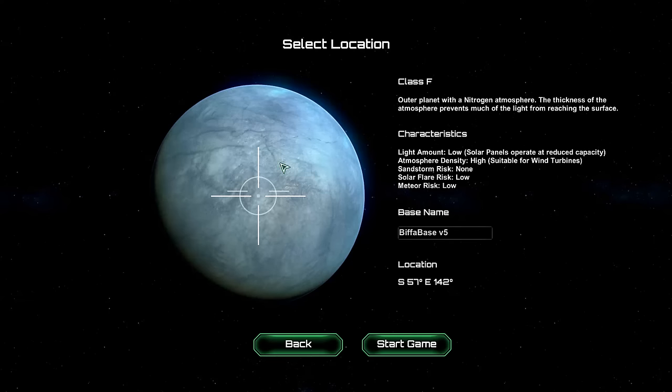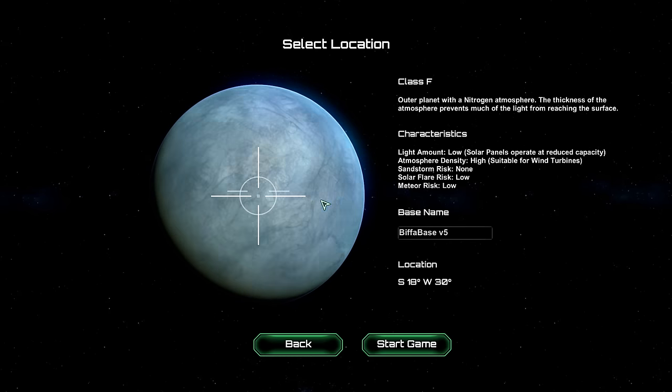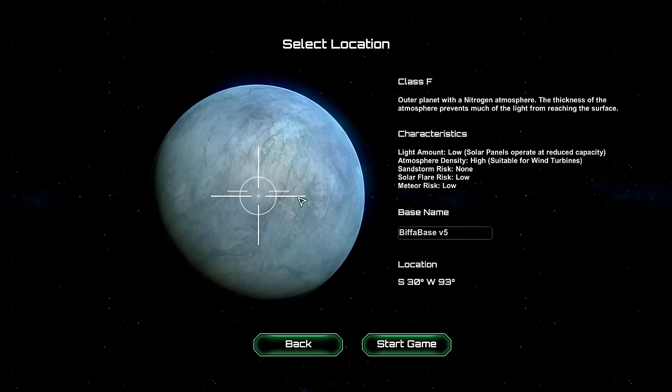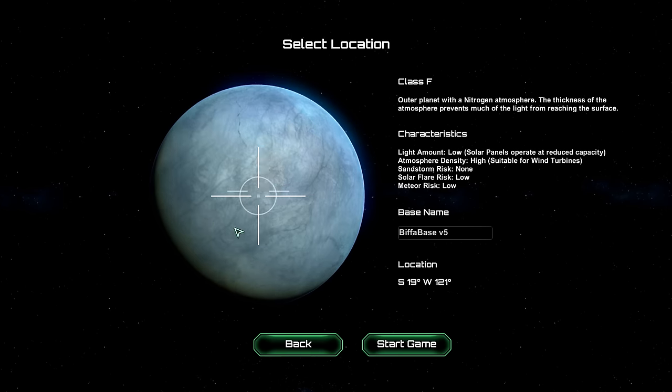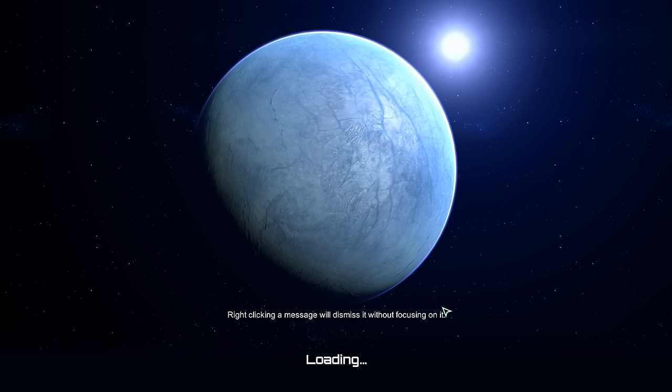Let's try and find a nice big open area. Someone suggested doing potlucks — spin the planet and see where you end up. That's nice, but I mean, as much as you can tell when you do this... that looks like it's open. Let's start the game and see what we get.